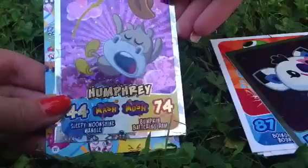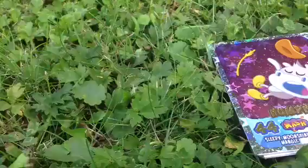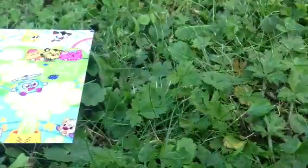So here I have White Fang, Cherry Bomb, Squidge, Blurp, Scamp, a foil of Ziggy - like a rainbow foil slash holographic - of Humphrey, and another code piece. This code piece is also for rocks. The back of the cards looks like this.